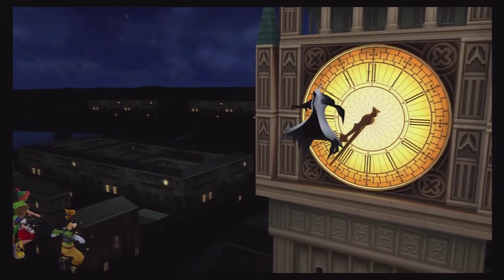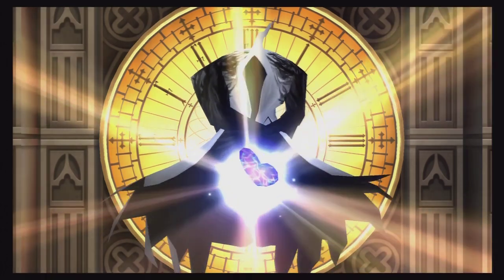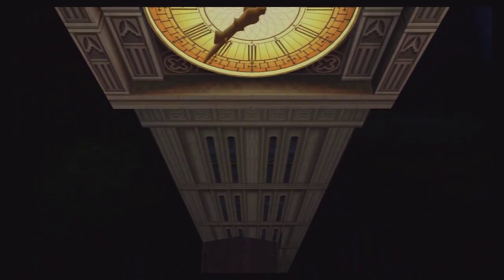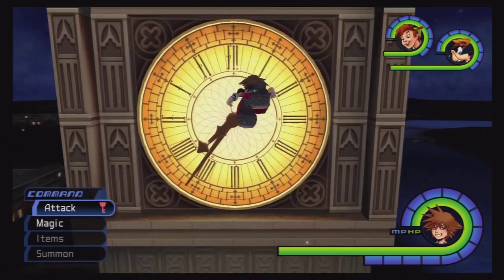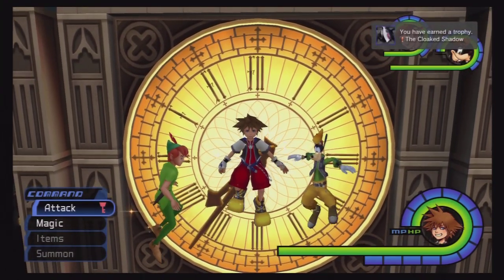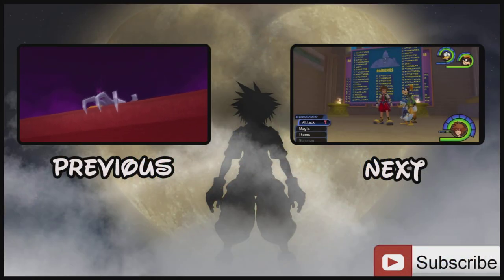Not hard, just annoying. Goodbye, Phantom. We attained the power of time — Stopra has been upgraded to Stopka. And there you have it — that is the end of the optional boss here in Neverland. Thank you so much for joining us as we defeated the Phantom and earned the trophy: the Cloaked Shadow. Thanks again for watching, and remember — never give up, never surrender.